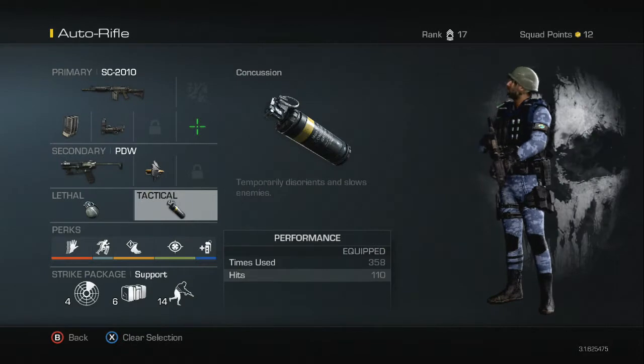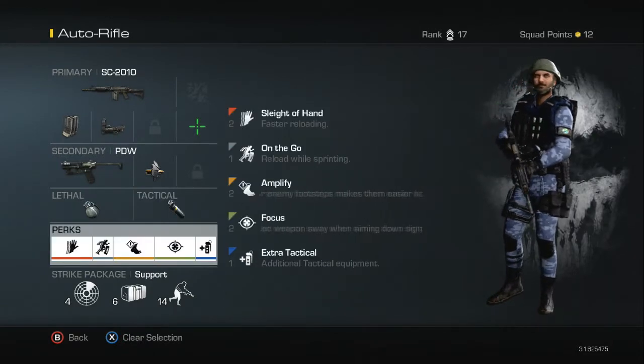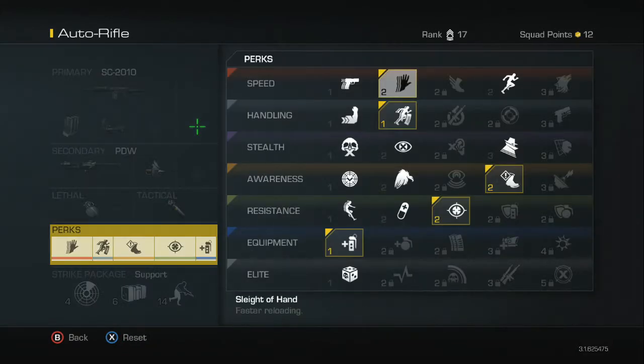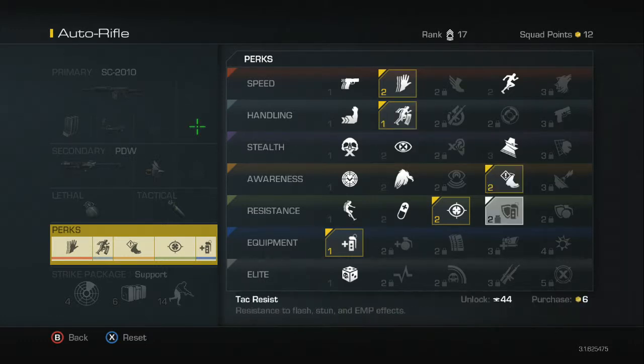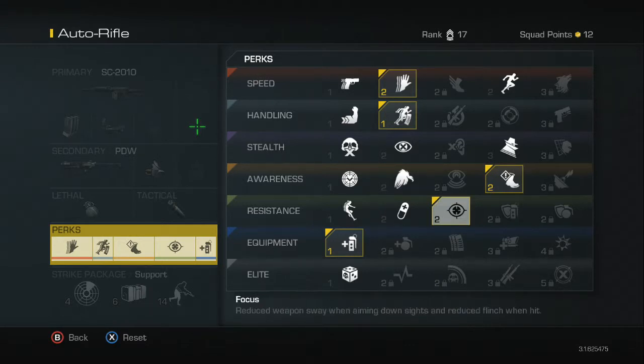For perks, I'm using sleight of hand to keep us filled up with bullets — it gives faster reload. On the Go allows reloading while sprinting so you can constantly keep your firepower up and get away quickly. Amplify is a preference for me — it makes enemy footsteps louder with headphones. Focus reduces weapon sway for higher accuracy. And last but not least, extra tactical, for those risky moments when you feel someone's going behind you — you turn around, throw one, and you've got another one just in case.